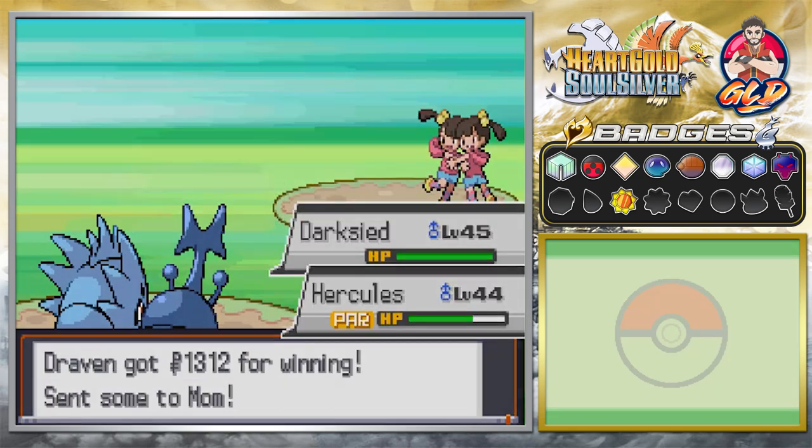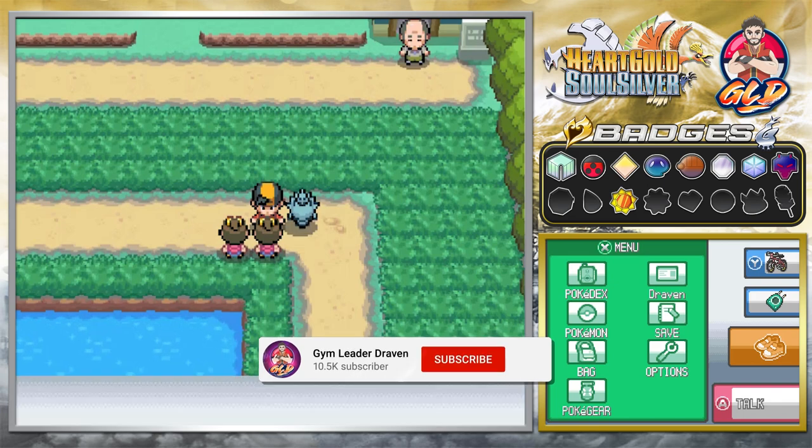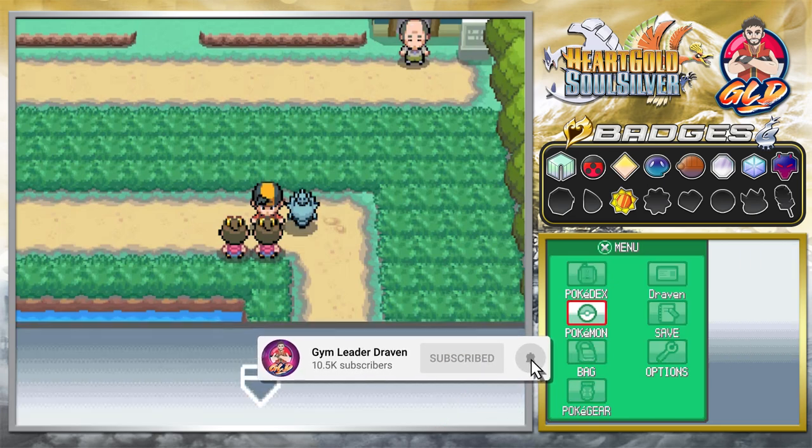That was on me, guys. If you don't know, the combination of Rain Dance and Thunder — Thunder is 120 base damage but 70 accuracy, but if you combine it with Rain Dance it's going to hit you every single time. Pretty obvious.